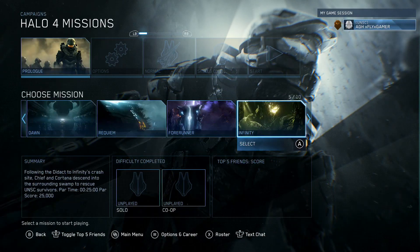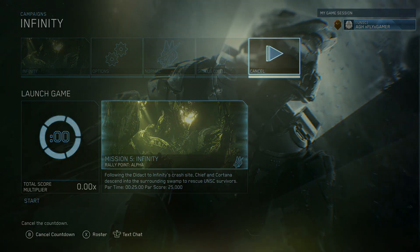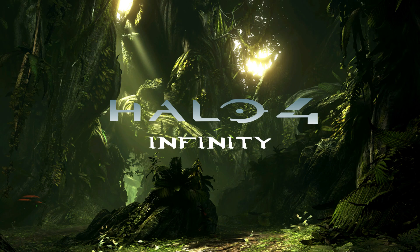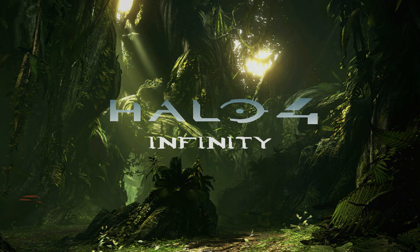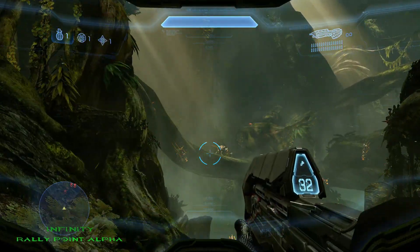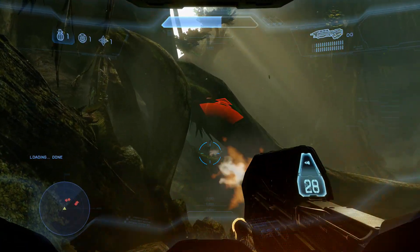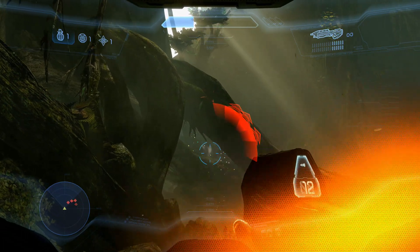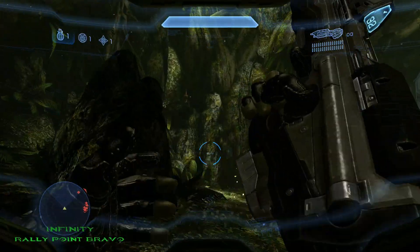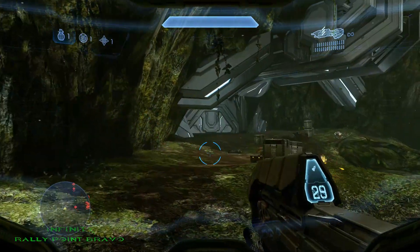You can find these on any difficulty using Rally Points or checkpoint select as you wish, starting with Infinity. The first MOA on Infinity is located right at the beginning — you'll see it right there on a tree behind. The second MOA on Infinity is located right at Rally Point Bravo — you'll see it right there on a rock next to the door that Cortana opens.